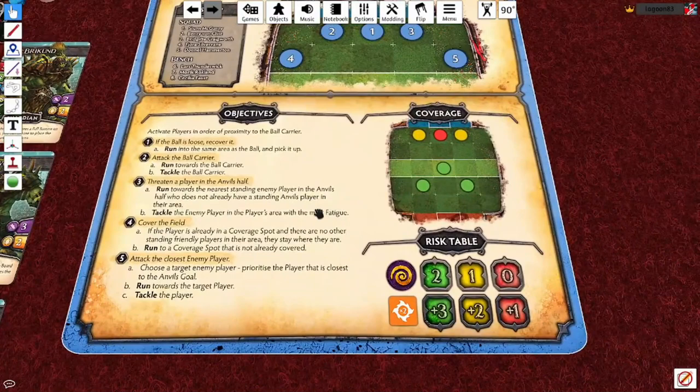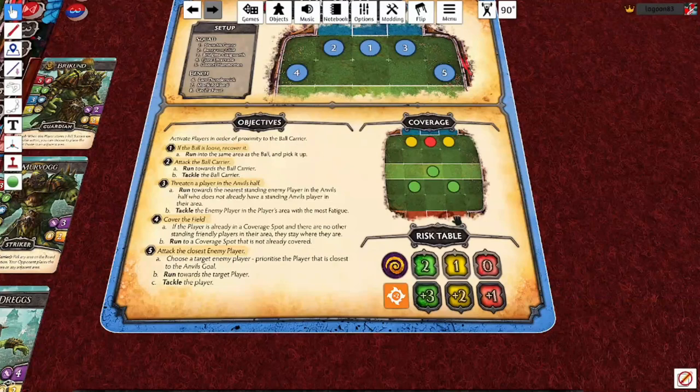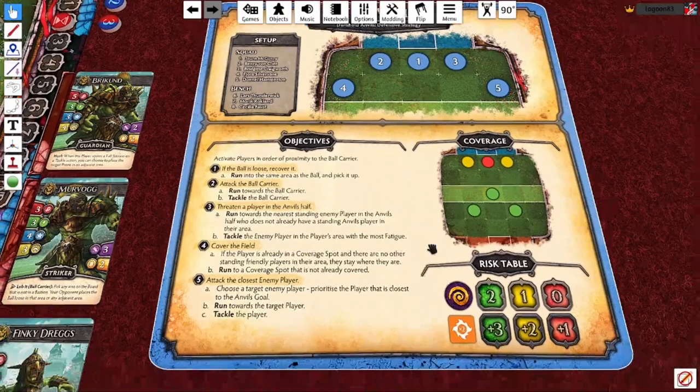Once the game itself is actually underway, the strategy card determines how the players act on the AI team's turn. Unlike human controlled teams - this is the biggest departure from the standard rules - the AI team doesn't have a limit of four actions per turn. Instead, each player activates in turn according to a set of objectives. This means they might get a few more actions than their opponent, but this balances out against the fact that human players have things like free will, human cunning, that sort of stuff. In our experience, that tends to balance out quite nicely.